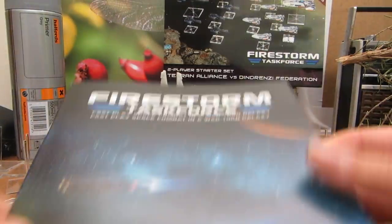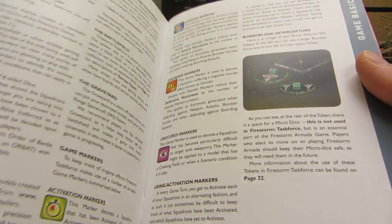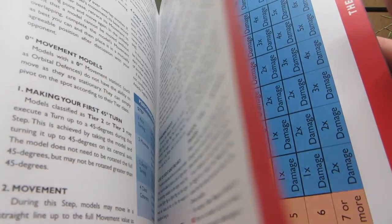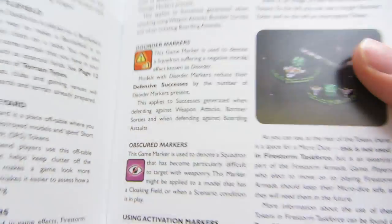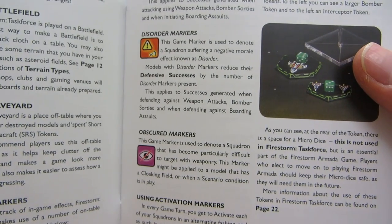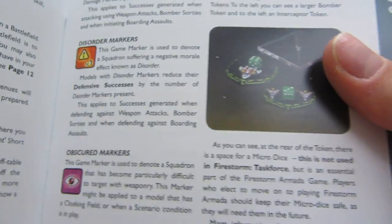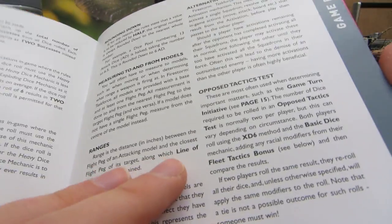It also comes with the Firestorm Task Force Quick Play Rulebook. This is designed as a simple introduction rulebook, pretty clearly laid out. I had a quick flick through it and it's all simple and makes sense, but there are a couple of Spartan habits — saying one thing, hiding it away, and then making it hard to find. It takes a reasonable amount from Firestorm Planetfall to simplify the rules, including damage markers. So if you take hull points, then you deduct the number of damage taken from your successes rather than your initial attack dice.